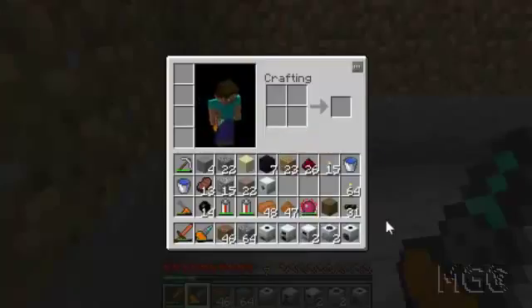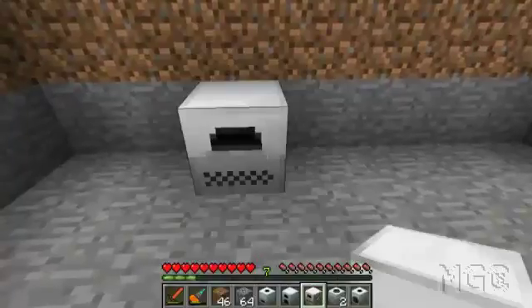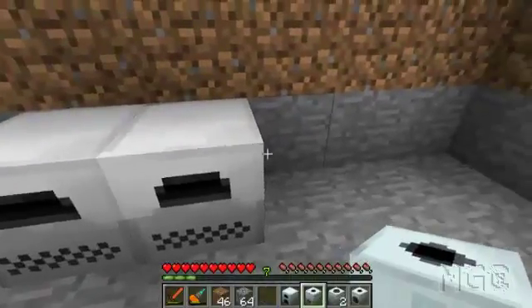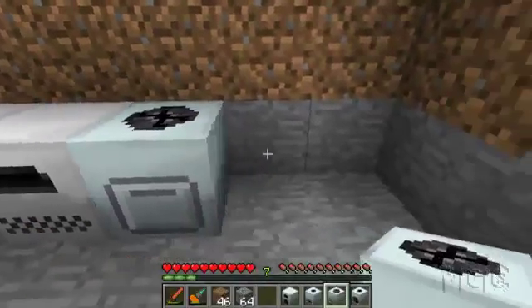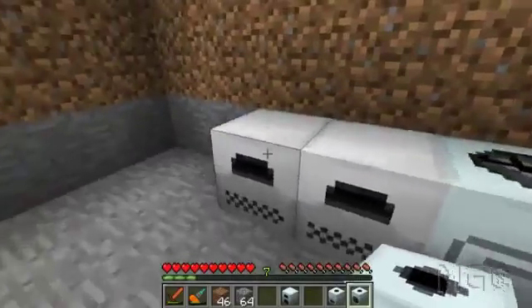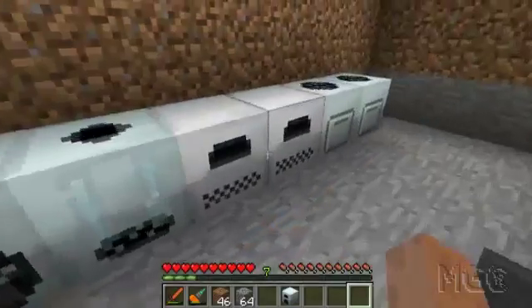Extractor. First I'm going to place down my two furnaces. Two macerators. Compressor and extractor can go here on this side. Yep, that was how I had it before.